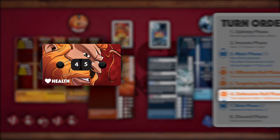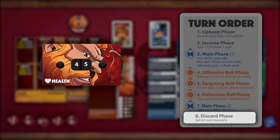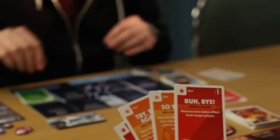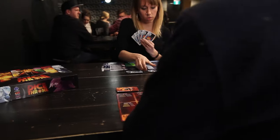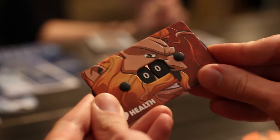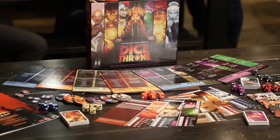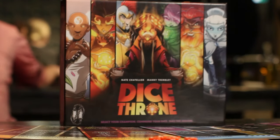The Moon Elf now has her second main phase, but she has no cards she wants to play or sell, so she concludes her turn. The game continues in this fashion, with both players taking turns, rolling dice, playing cards, and activating abilities, until one of them successfully reduces their opponent's life to 0, thus claiming victory and the Throne for themselves. Are you ready to take the Throne?